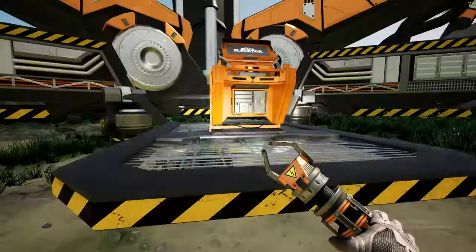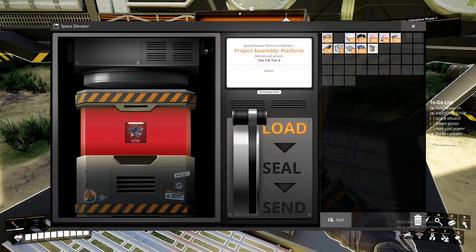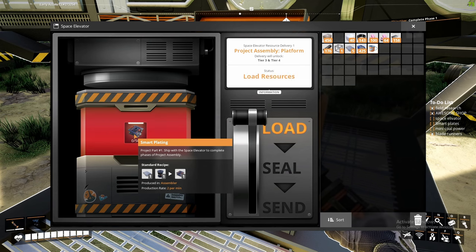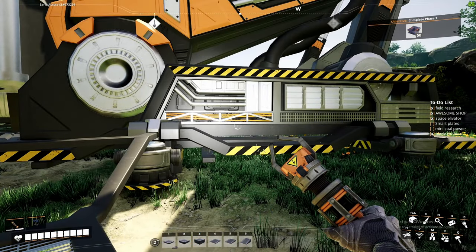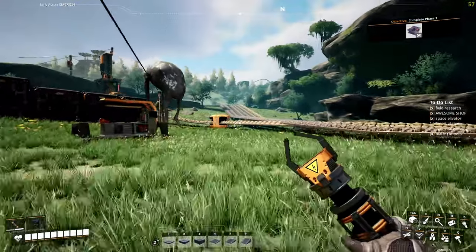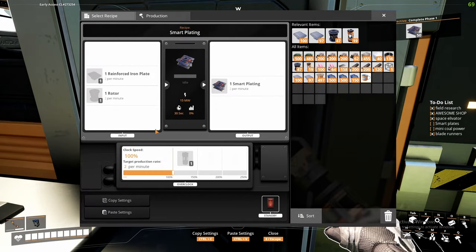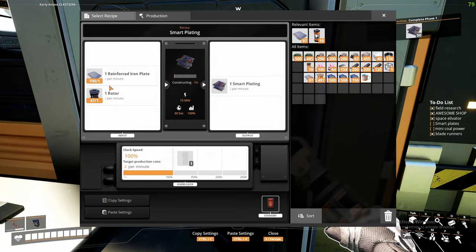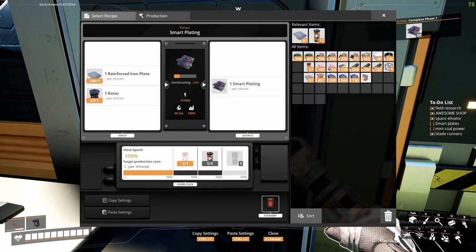Now to start unlocking things. To get tier three and four we need to make smart plating. Now that we've placed the space elevator we can check that off our list. We need 50 smart plates — not too hard. The assembler is powered. Let's click smart plating, throw in the materials, and it's going to take its time. I can overclock it to make them faster, giving us five per minute.